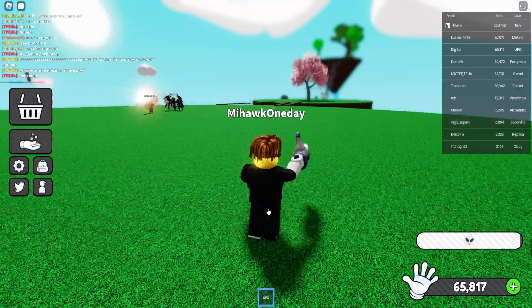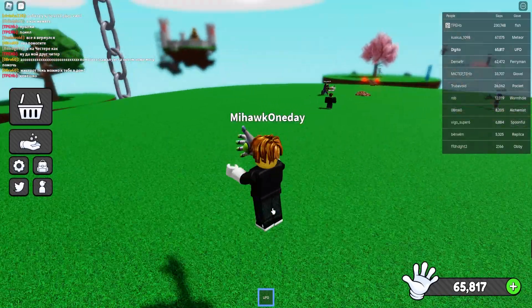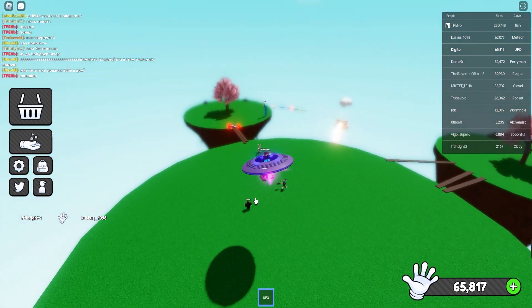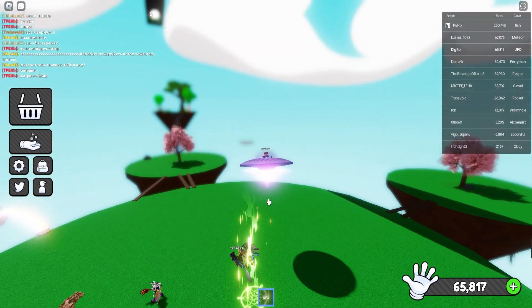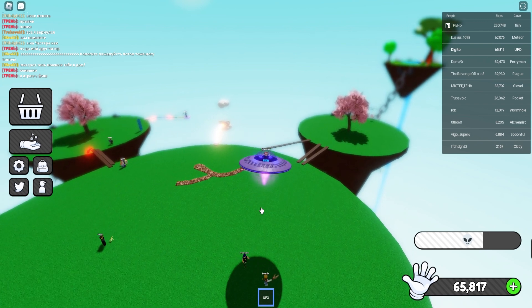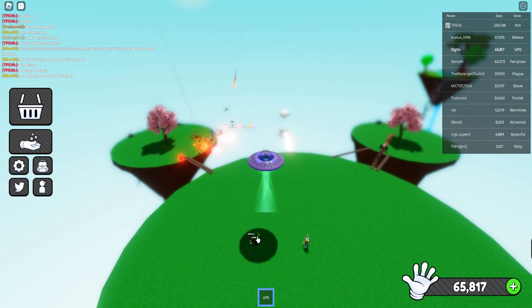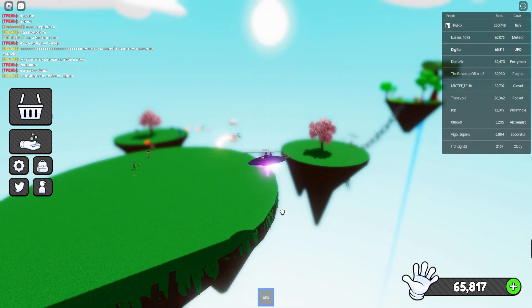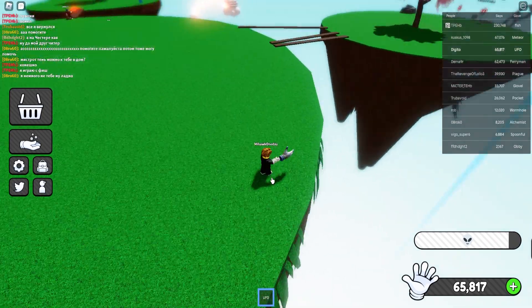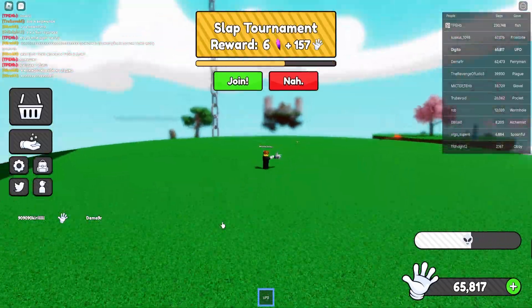We have to do this again because that glove was so amazing — even compared to the god's hand it's just cooler. You literally get picked up in the UFO and can pull people around, then drop them. Let me try it with this guy — we got him, now let's go to the edge and drop him. Did you see that? That was insane.